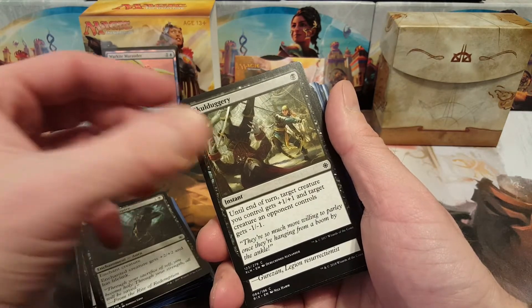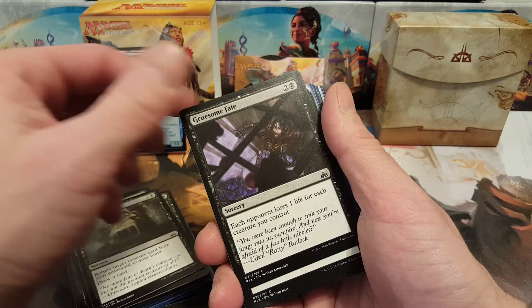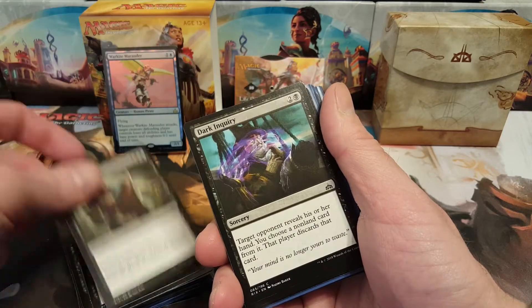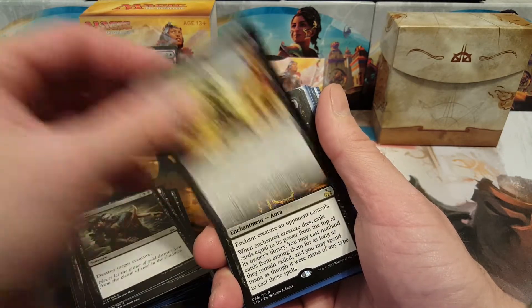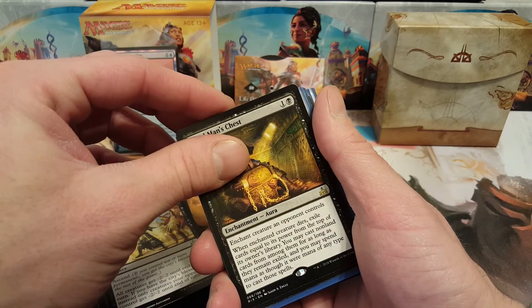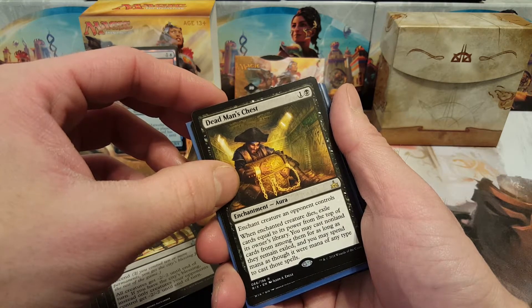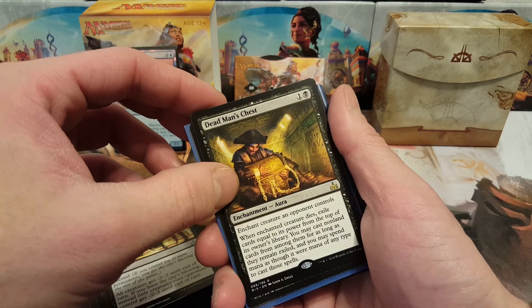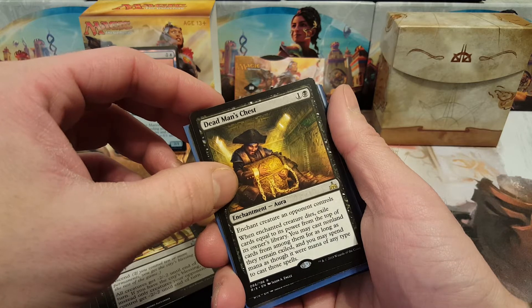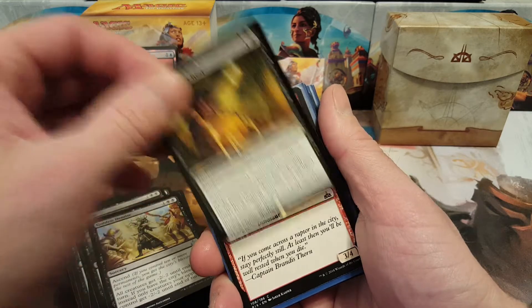For black spells I got Mark of the Vampire, Skullduggery, Recover, Gruesome Fate, Impale, Dark Inquiry, another Impale, Golden Demise, and Dead Man's Chest. That one's pretty neat — enchant a creature an opponent controls, and when that creature dies, exile cards equal to its power from the top of its owner's library. You may cast non-land cards from among them for as long as they remain exiled, spending mana as though it were mana of any type. Pretty sweet.